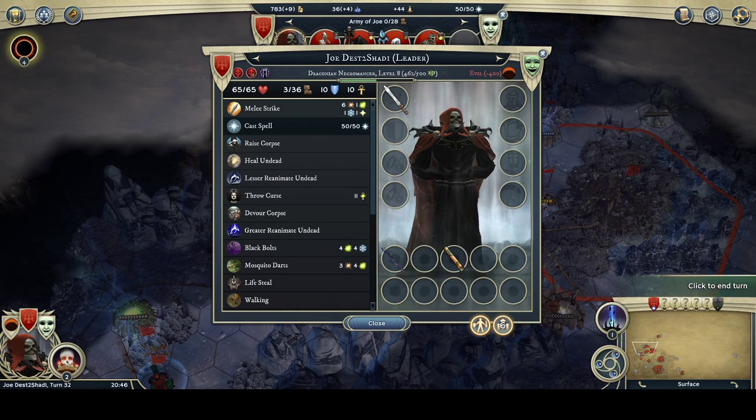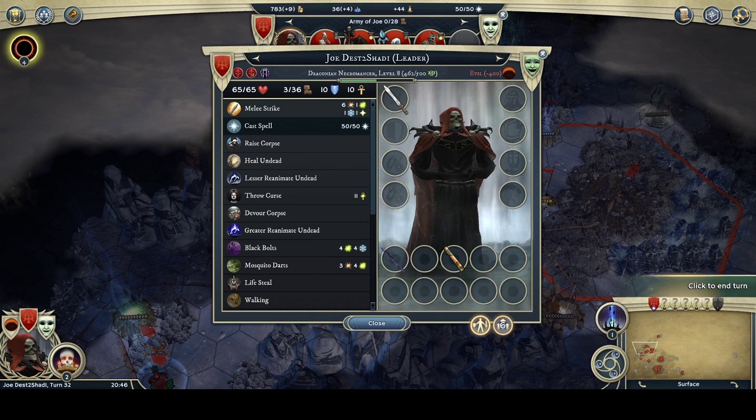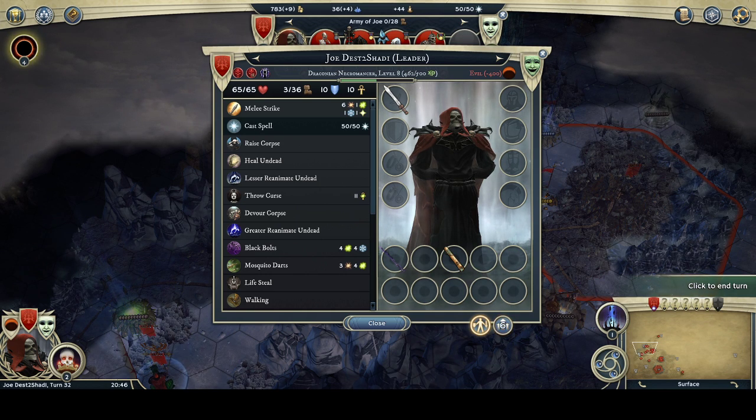Welcome back to my Draconian Necromancer series where I'm against five allied Emperor-level AI opponents. This is episode five, and the thing I'm doing this campaign is I did nothing for the first 20 turns, giving my AI opponents a very heavy head start. We're at turn 32, so this is 12 turns into my own movement and 32 turns into my AI's.